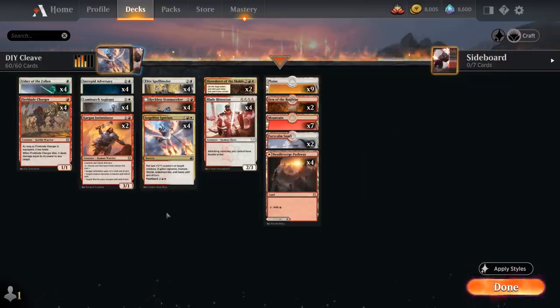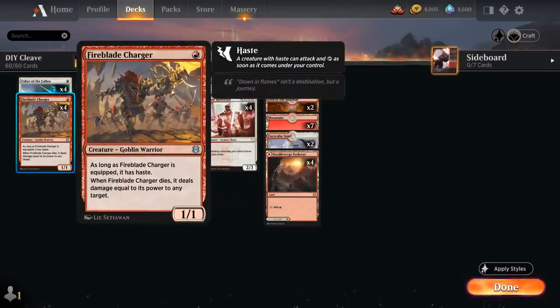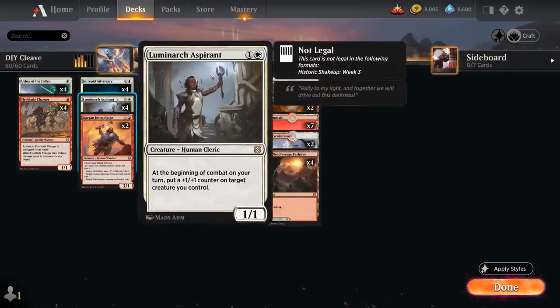Taking a look at the rest of our deck: at 1 mana we've got Usher of the Fallen as a nice 2-power creature that can also boast making 1/1 tokens. Then Fireblade Charger doesn't have any equipment to go with it, but when the Charger dies it deals damage equal to its power to any target — so if we can increase its power somehow it can turn into a very deadly pinata. We can increase its power with Angel Fire Ignition, but also with our Luminarch Aspirant at 2 mana, the 1/1 creature that at the beginning of combat puts a +1/+1 counter on target creature you control.